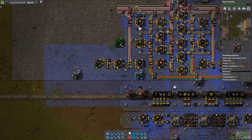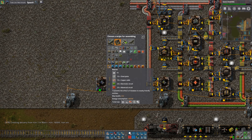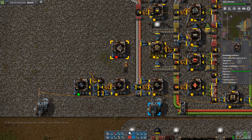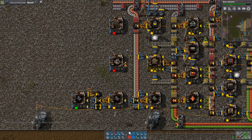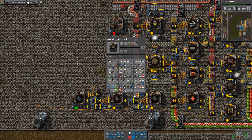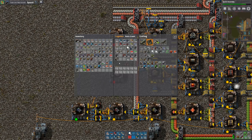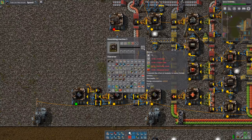The other thing I want to start making are beacons, so let's get that going. For that, we need steel, copper cable, and red and green circuits. It uses 10 copper cable — that's not too much. I'm going to make that long, and actually let's make that yellow, because this has a long cycle time: 15 seconds each.